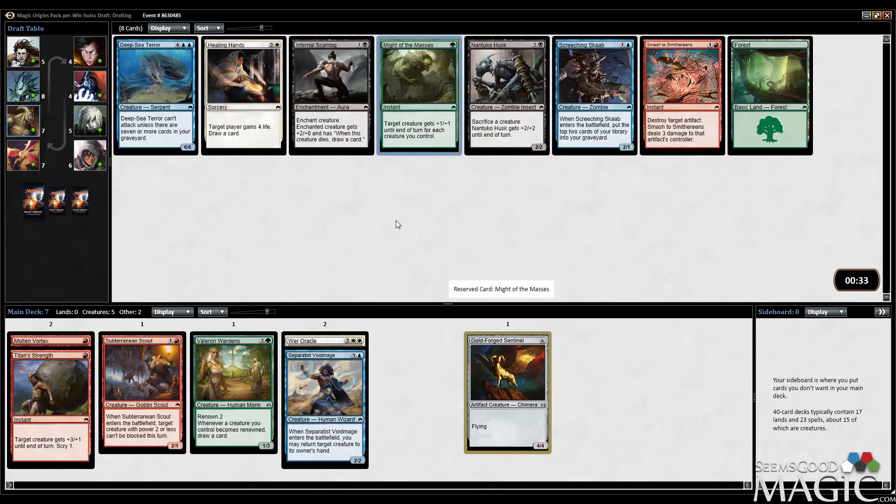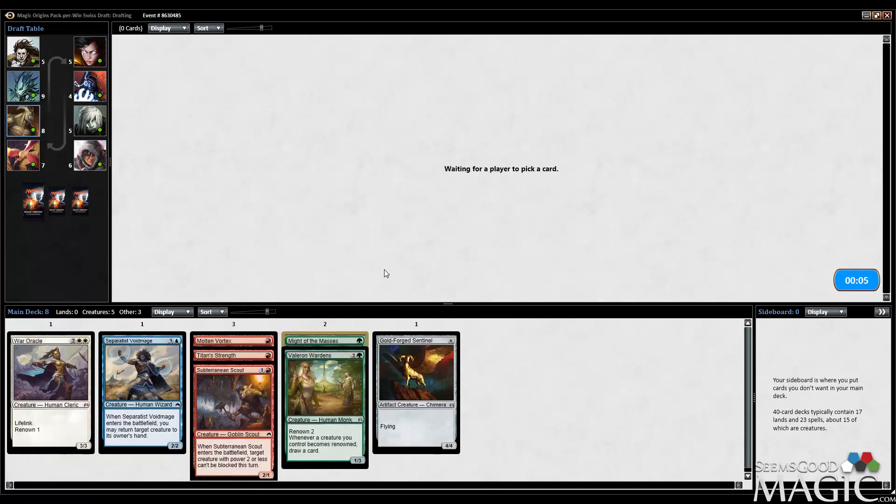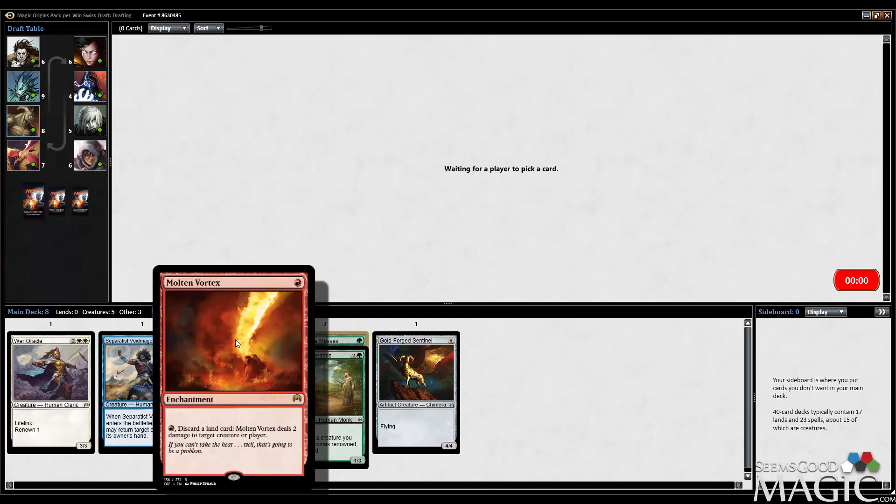I'm a big Mighty of the Masses fan. Nantuko Husk might be the strongest card remaining in here, but I'm gonna take Mighty of the Masses. I feel like that Valorant Wardens — maybe I'm reading too much into it — but just really feels like white and blue dried up a little bit. We saw some blue cards, none of them were exciting. We're trying to make the red work, and I feel as though red-green is the direction I want this to go based on pack one, but I'm willing to let a powerhouse rare sort of dictate what our second color can be. But I do think I want to be in red.